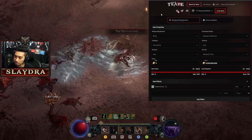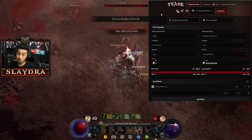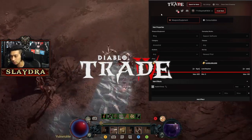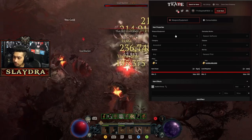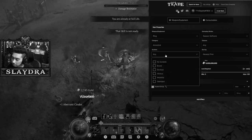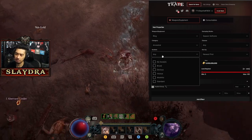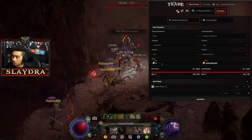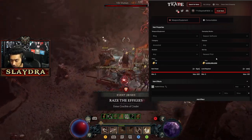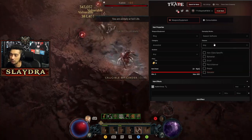Let's go over how Diablo.Trade works and what to look for. On the website, you type in what you're searching for — let's say a ring. You'd select Ancestral, since no one really trades Sacred gear. For sockets, it matters somewhat in Season 1 due to socket colors. You can set a minimum price, minimum or maximum attack power, and select your season, hardcore or softcore, or non-season. I'd leave the class filter blank since an item from another class might still work for yours.